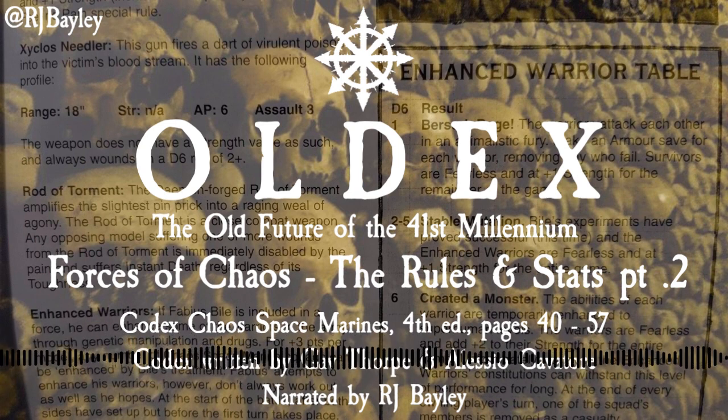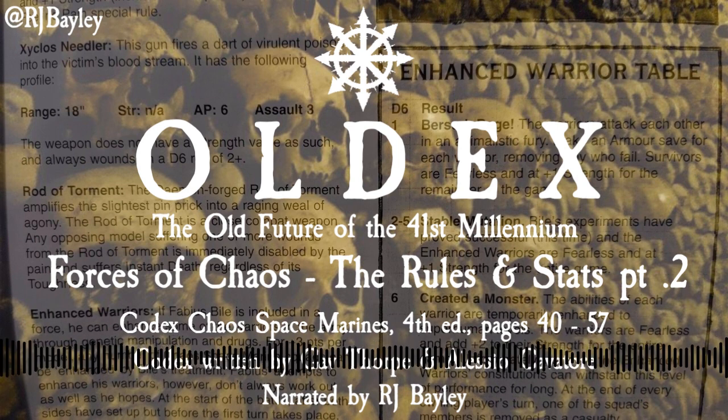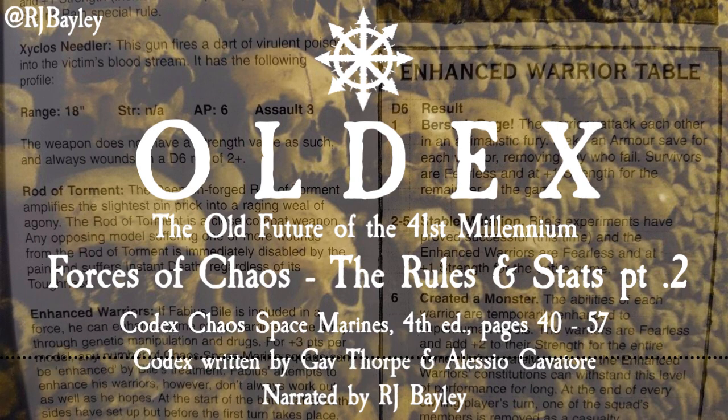Chaos Vindicator Statline: Ballistic Skill 4. Armour Front 13, Side 11, Rear 10. Unit Type: Vehicle, Tank.